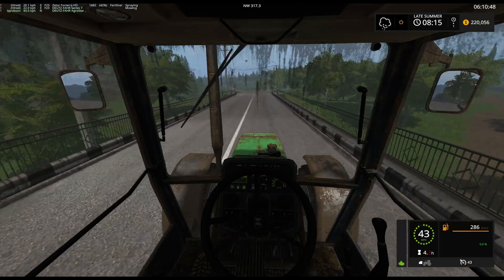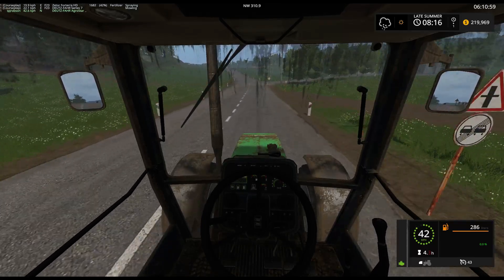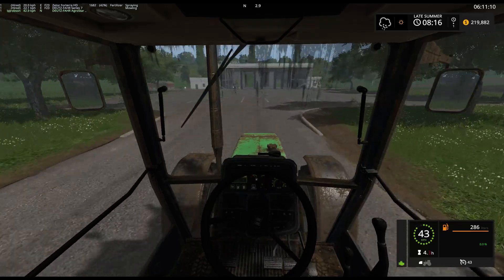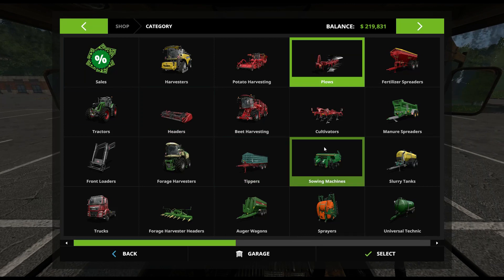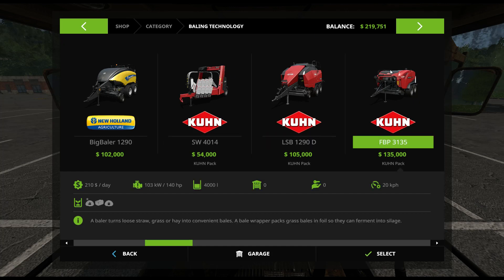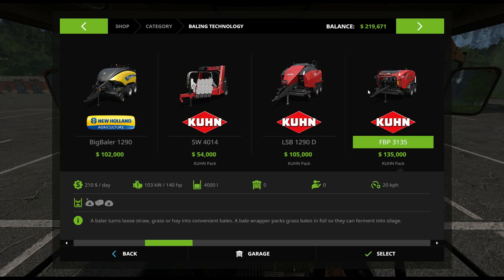I'm pretty excited to use this. As you can see I have $220,000 — which was probably going to go toward a new field for silage. But the Kuhn DLC is out, so now I'm like, let's go for the Kuhn DLC and just use that instead. Honestly, if you compare silage bales versus actually making silage, I think silage bales are still more profitable. So here's the Kuhn DLC — I've got the square bale wrapper and this wrapper.